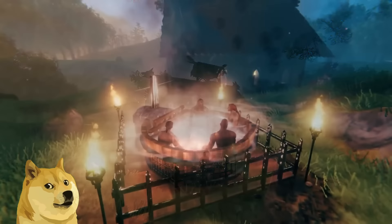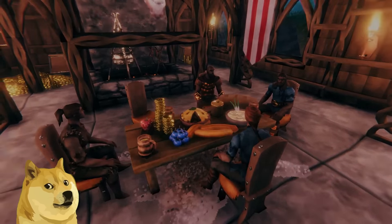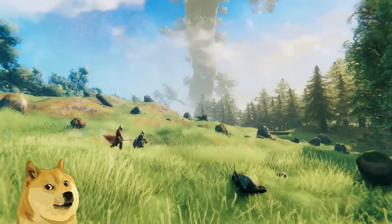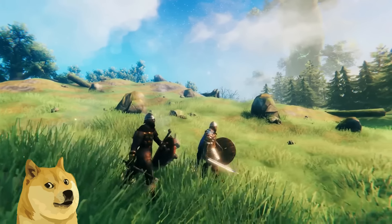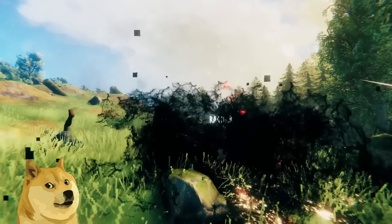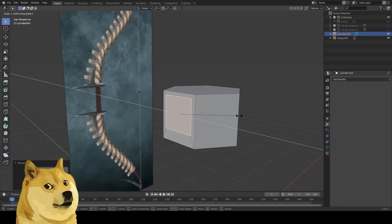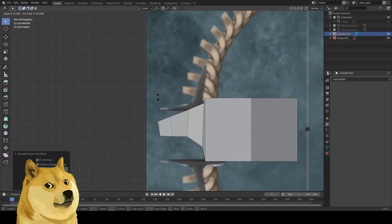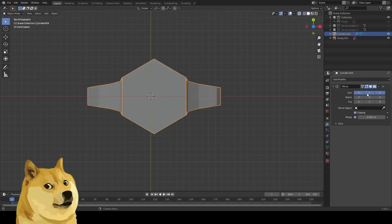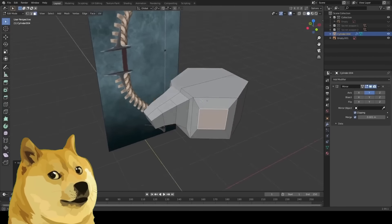So, the elephant in the room — Valheim is still in early access, which surprisingly hasn't had an effect on its popularity, as the Steam charts are looking very healthy. The team behind this game consists of only 5 members, so it's understandable that development has been slower than some AAA studios. The team have openly said they want to add more features and clear up some bugs before releasing, so they're keeping it in early access to avoid deceiving their audience. And you kind of have to respect that — if only other game studios had this much integrity.